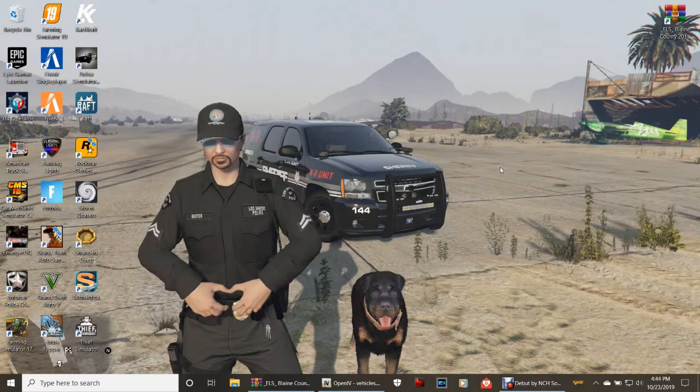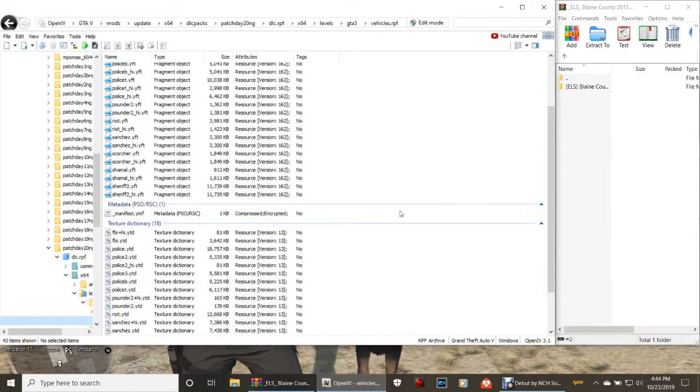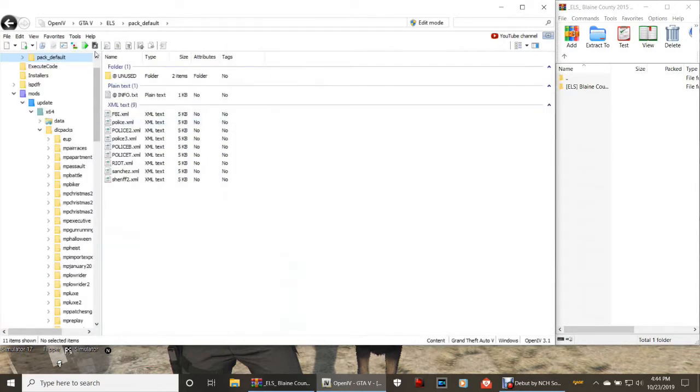This is going to take OpenIV — it's actually really simple, nothing much to it. Go ahead and double-click that ELS Blaine County 2015 file to open it, then open up your OpenIV as well. For my regular viewers, you will know to have this installation path saved in your favorites, and it will be under vehicles.rpf. The XML file also has to be dropped in, which will be under pack default in GTA 5.